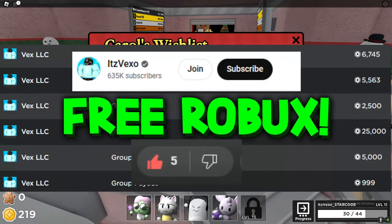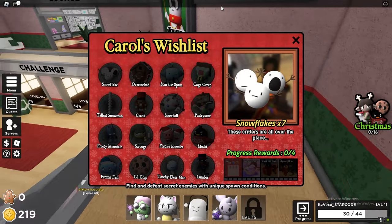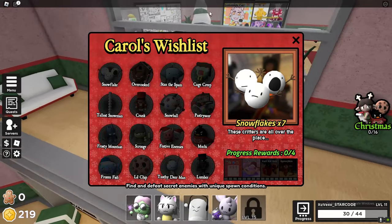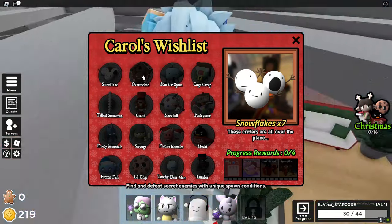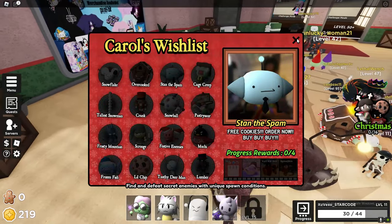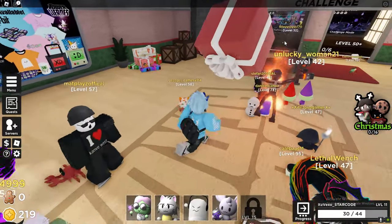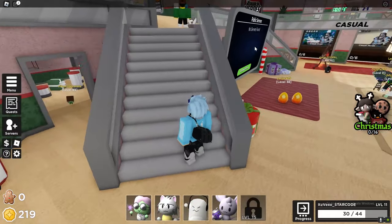Welcome everybody. In today's Taro Heroes video I will be showing you guys how you can complete all 16 rewards from the Carol's Rich List. As you can see, there are 16 different badges that you need to get, and I'm gonna be showing you guys how you get all of them. Let's get stuck right in by showing you guys how you can actually get all of these carols.